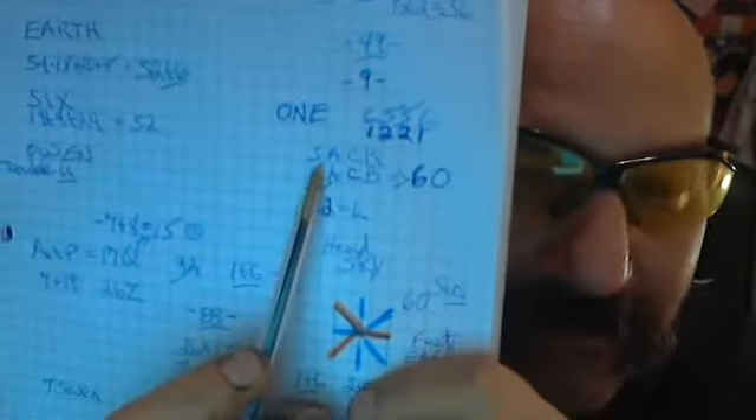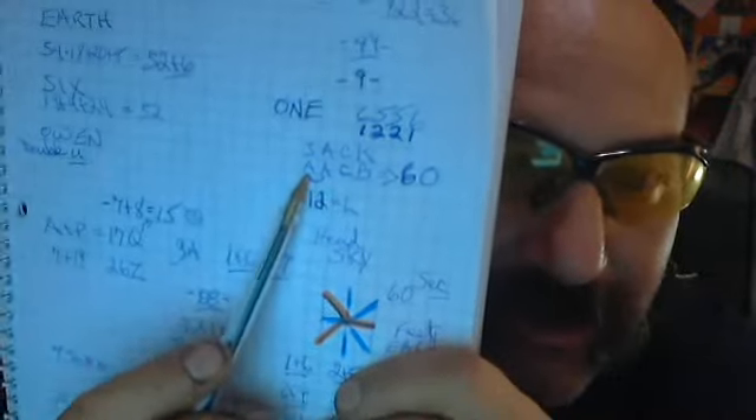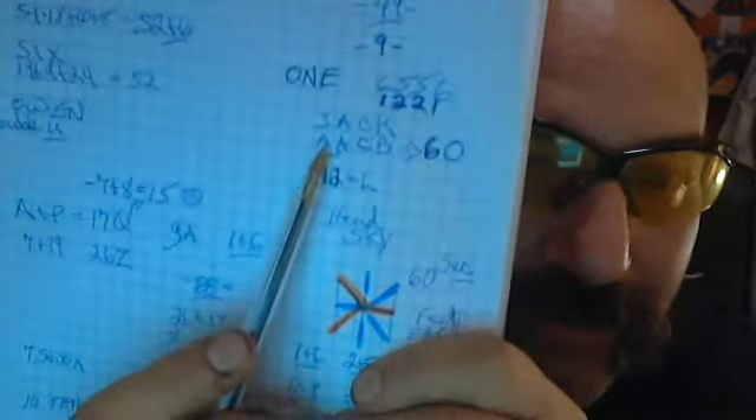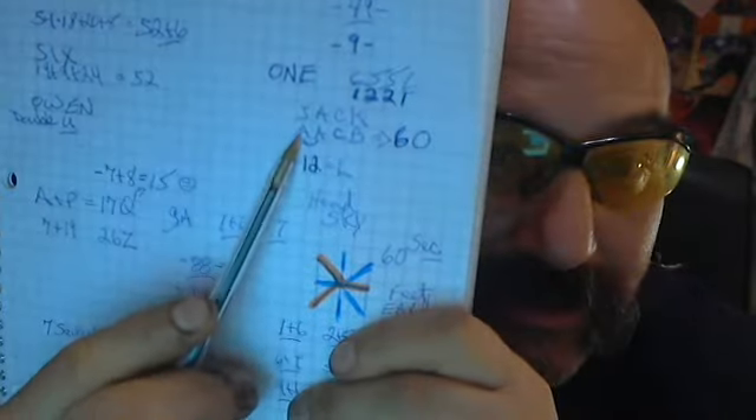A and E — 1 and 5 — is family to 2, 3, and 4, which is B, C, D, which equals 9. Because 11 equals 2. 1 and 1 is 2. The 11. And one of the reasons for that is: in the word Jack, when the J, the tenth letter, comes back into the one position, it makes a whole ten because it's equalizing A and I. So A and A together, 1 and 1, equals 11. 11 equals the K letter.